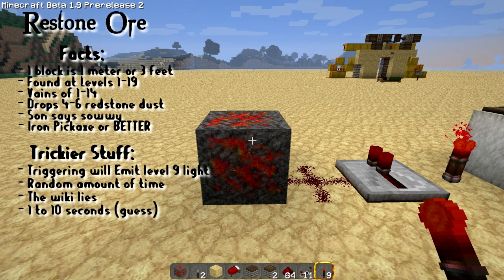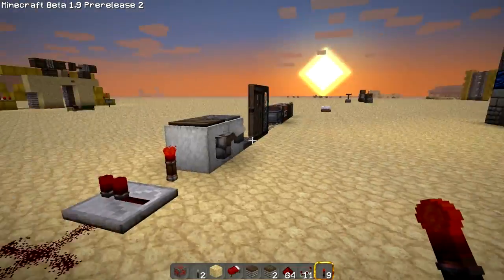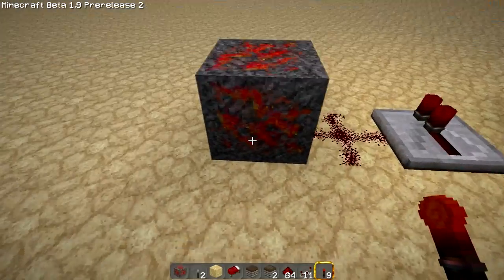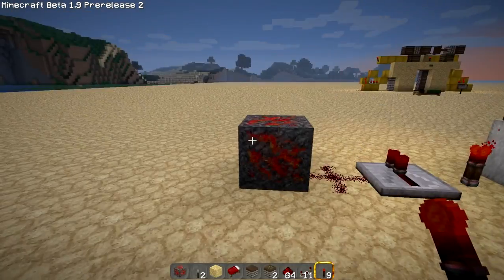Now we will get on to what I like to call the cool part of the show. What we're going to do now is we're actually going to create a gadget specifically using this one block. Of course, we're going to use other blocks that can go with it, but our main focus is what can this block do for us.